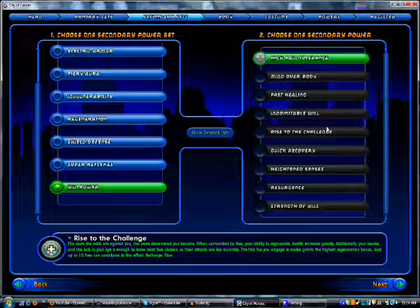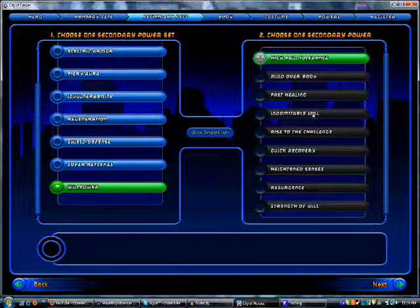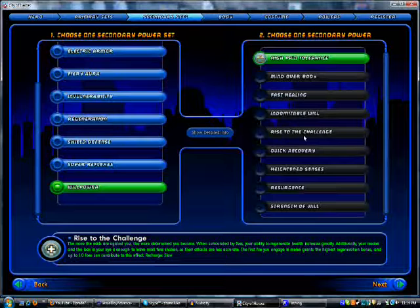Willpower is just overpowered. Its key power is Rise to the Challenge, which makes it so the more enemies are around you, the higher your regen goes. So you'll just sit in a group of enemies and they'll keep attacking you and you'll be like, the more of you are around me, the higher my regeneration — your weapons cannot harm me. It's just ridiculous. Willpower: ridiculous.